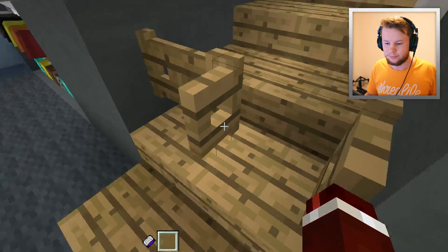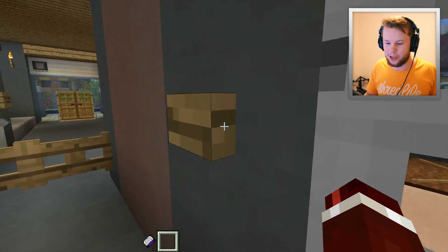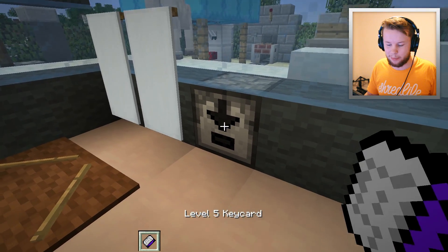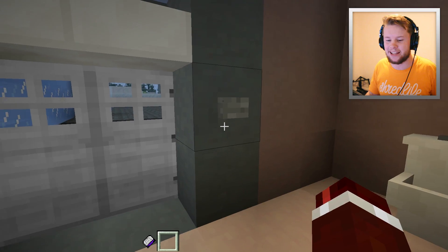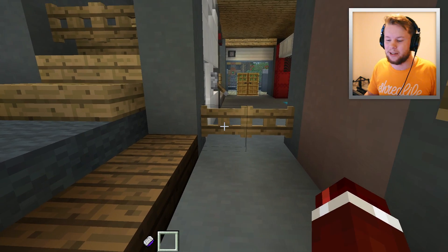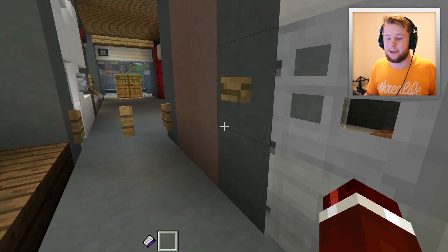We come down here and then what we need to do is go into the bathroom over here. And you might have noticed this over here potentially. Basically we've got to right-click this, and what it's going to do is kind of activate something. It hasn't done anything yet - it's kind of done half of the step of this process. Alrighty, so that's one of the steps done here.